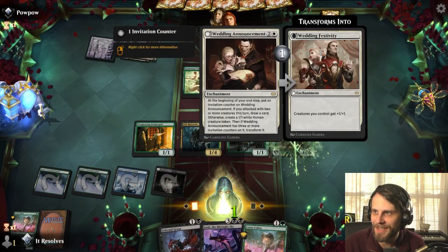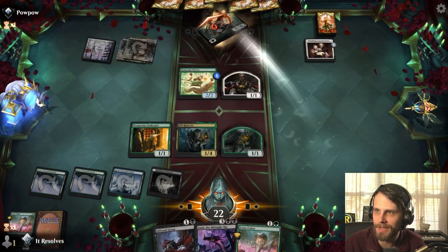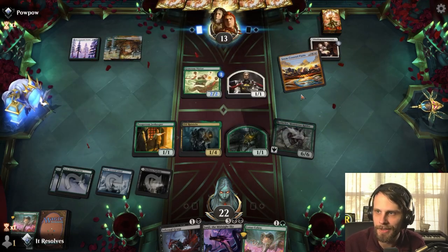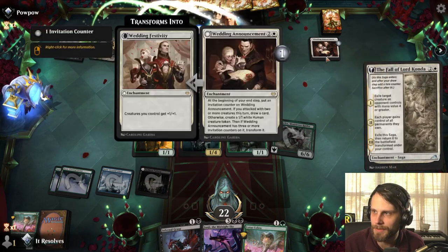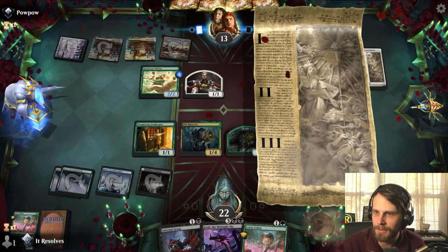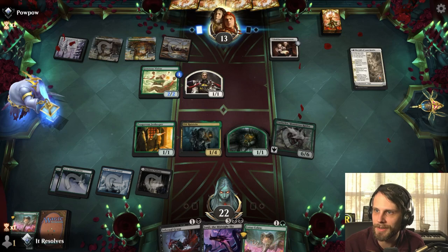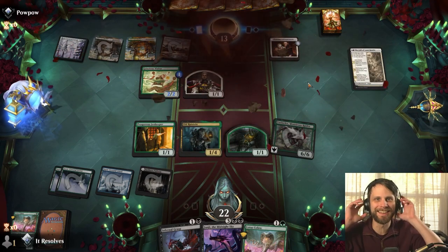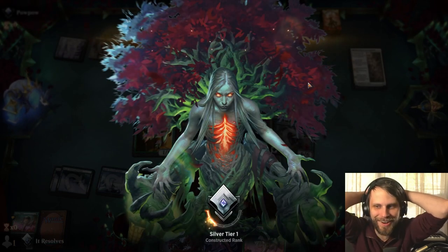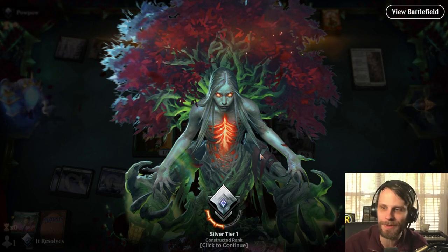We're going to get a little 1/1 — that's quite nice. Oh, Vorinclex — okay, that's even better because this shuts down basically what they're doing. They can continuously create counters, but Vorinclex doesn't let them get counters on things. It does still create tokens though, so they've got that. They're going to try to exile with Alrund's Epiphany... actually no — Vorinclex shuts that down and they just give up right away. Oh my god, that was funny!